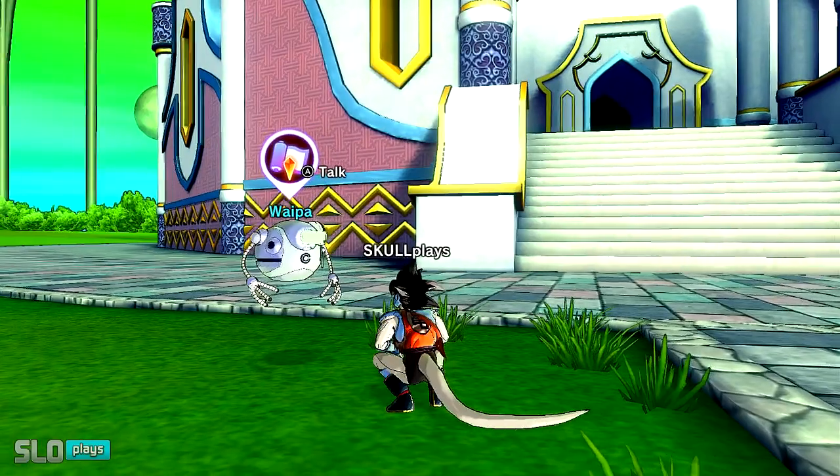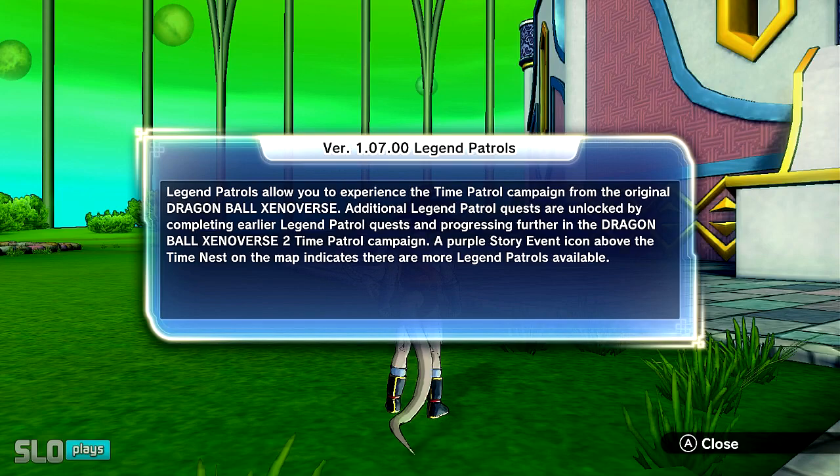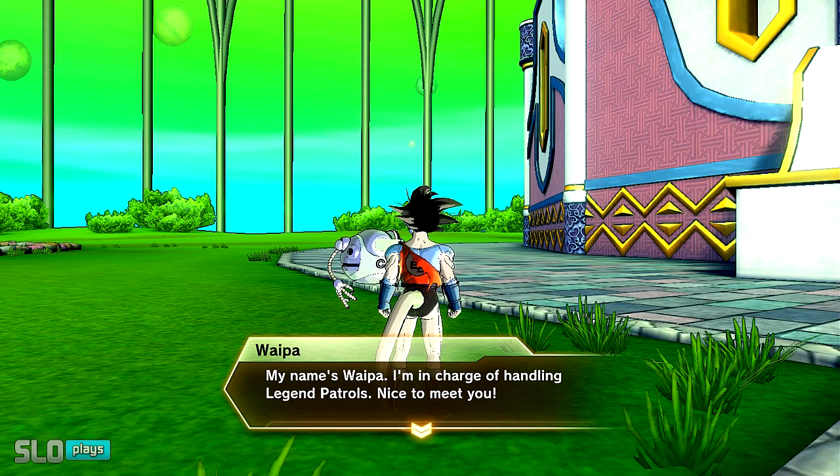You want to go all the way back there, and this robot will have a purple scroll above its head. What you can do is talk to it, and it'll say: Version 1.07, Legend of the Trolls, will allow you to experience the Time Patrol campaign from the original Xenoverse. Additional Legend of the Troll quests are unlocked by completing earlier Legend of the Troll quests and progressing further in the Dragon Ball Xenoverse 2 Time Patrol campaign. A purple story icon above the Times Nest on the map indicates that there are more Legend of the Trolls available. Wipa will say: Hi there, you must be the Elite Patroller everyone's been talking about. My name's Wipa, I'm in charge of handling Legend of the Trolls, nice to meet you.